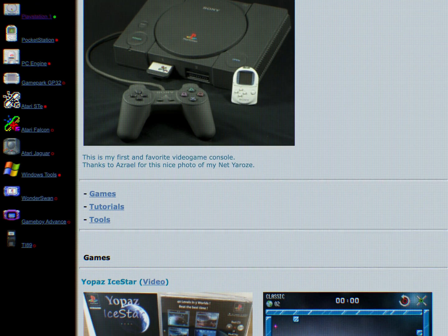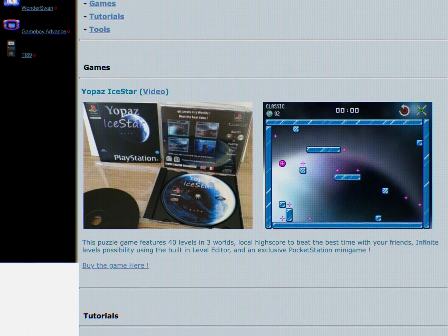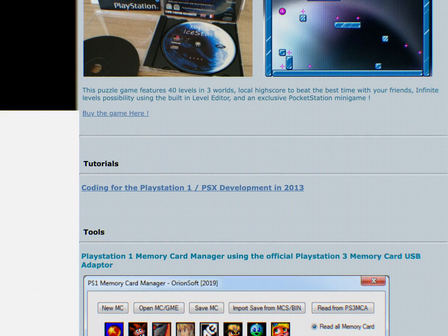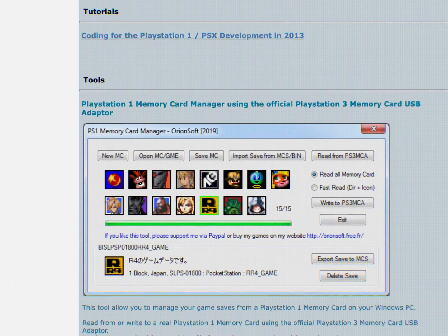Next, we'll use the Orion PlayStation 1 memory card manager. Orion makes a lot of neat tools for managing retro games and developing for them. This one only works with the official PS3 memory card adapter, so if you have the DEX drive or another similar device, I'll show a second program for you in a moment.